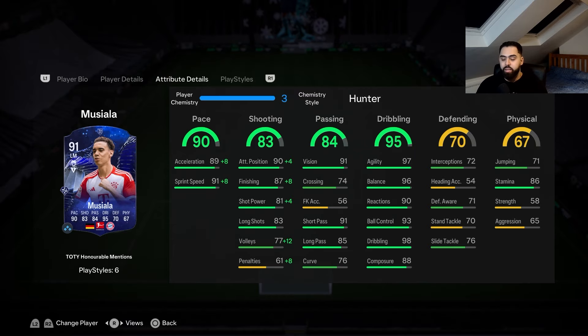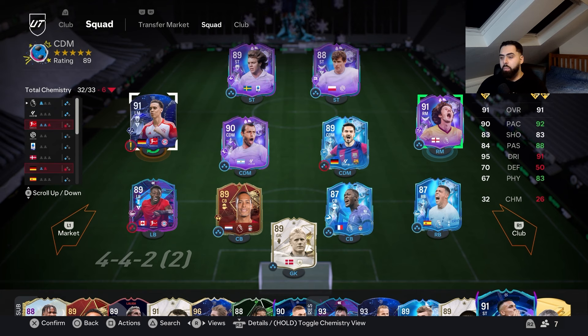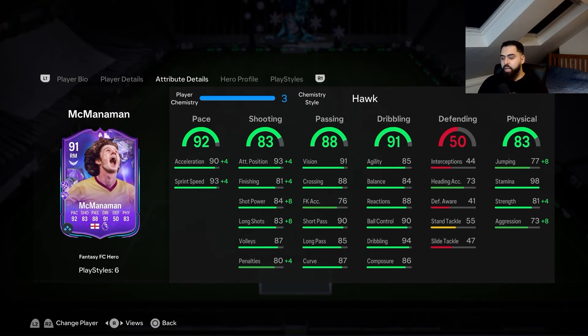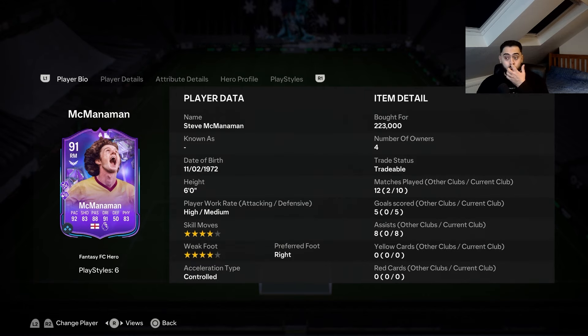Musiala has much better agility, and directly comparing these two cards I do prefer Musiala - I really like Musiala in this game and he's stayed in my team for a long time. But listen, if you need a Premier League winger, cop this card. He can shoot, he can finish - five goals on the left wing is a nice return. Passing and assists were solid, dribbling was decent.